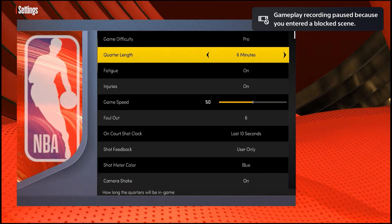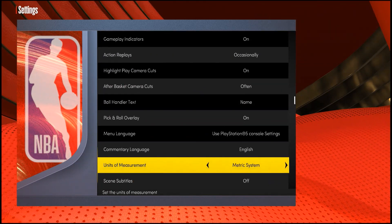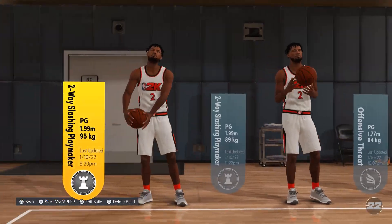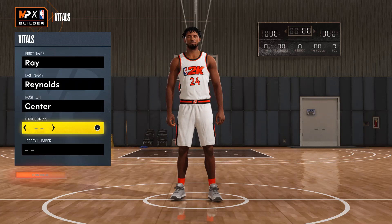All you need to do is go to the center. Go down until you get right here and make it the metric system. Go to the empty slot and create a brand new build. Playing position: center, of course.